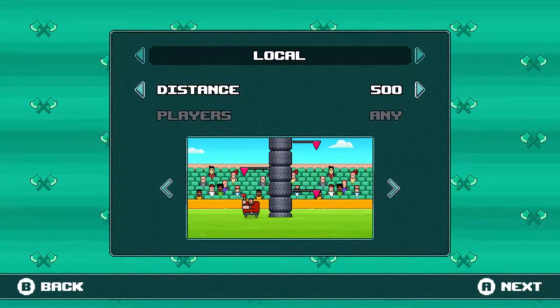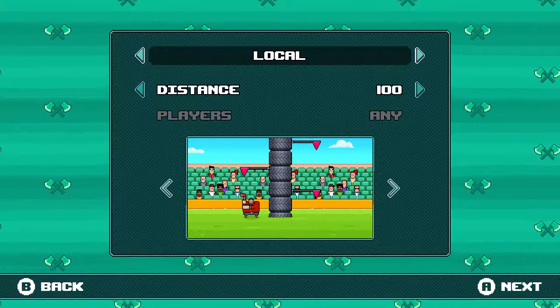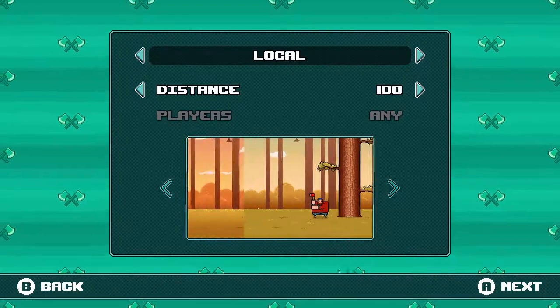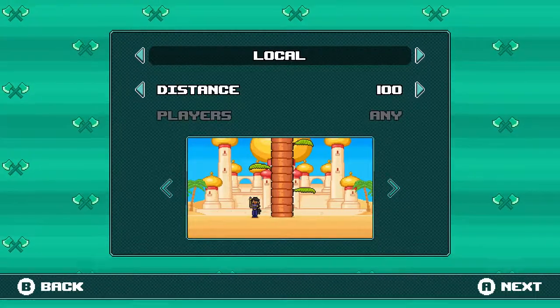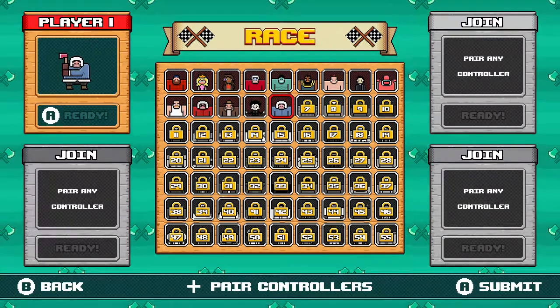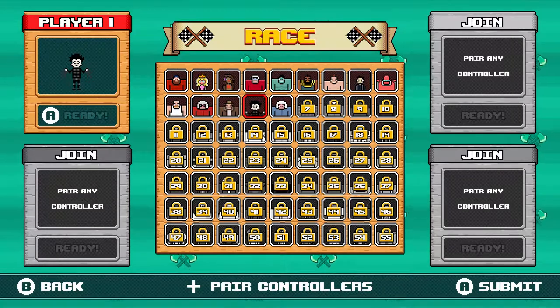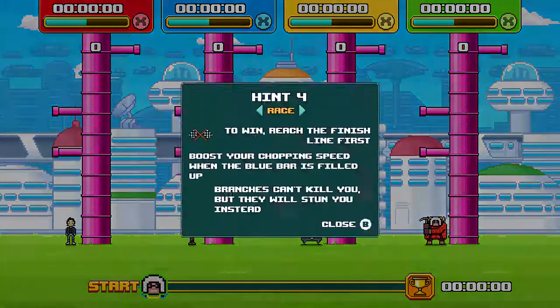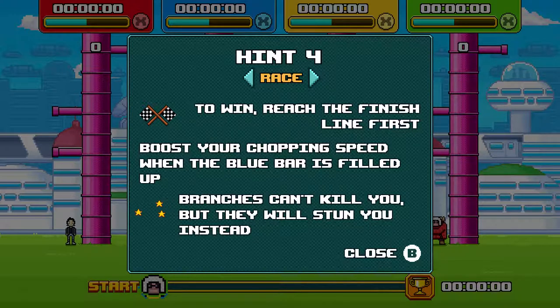Okay, that's enough of that. There's also a race mode which I haven't actually tried yet, so let's see what that is. Local distance — these are all the different backgrounds apparently. Edward Scissorhands is in here, I don't know why. Race to win: reach the finish line first, boost your chopping speed when the blue bar's filled up, branches can't kill you but they will stun you instead.